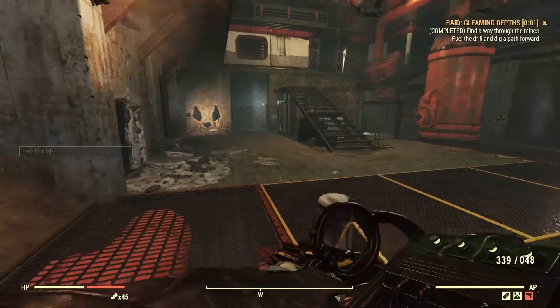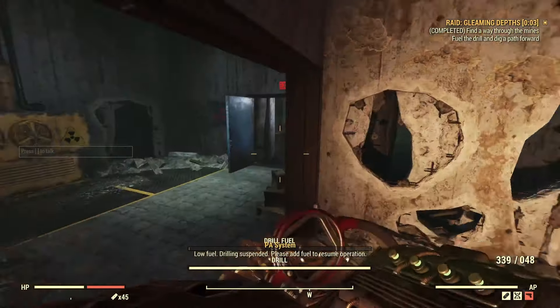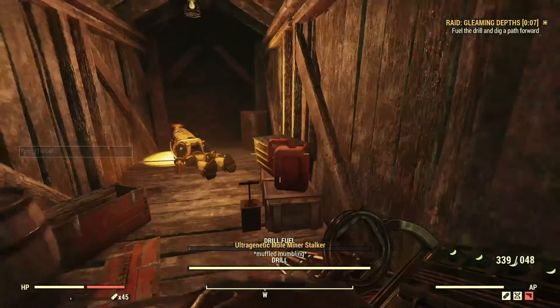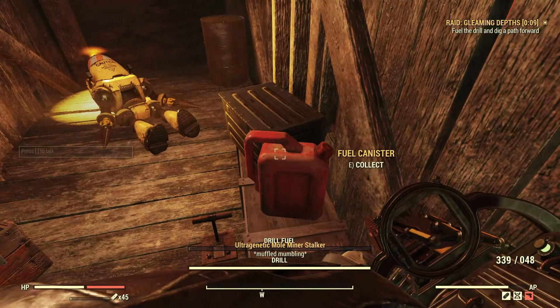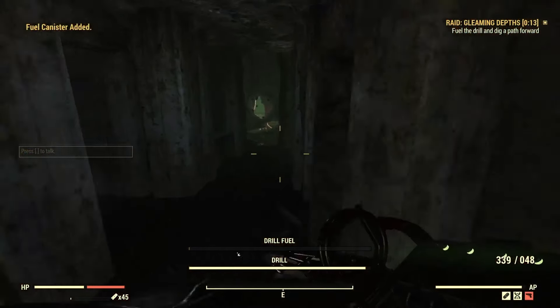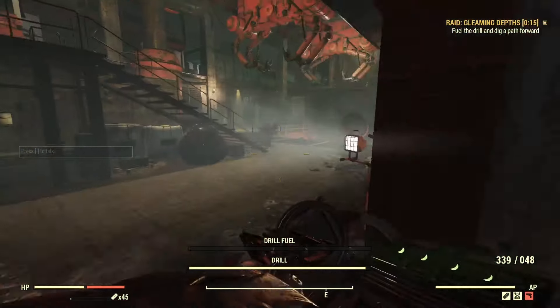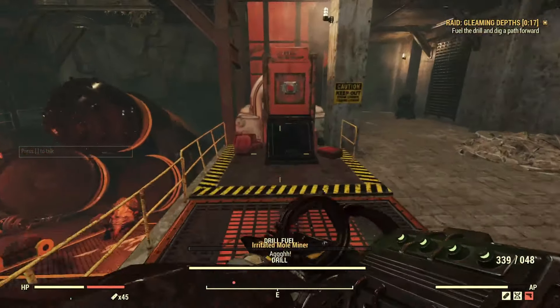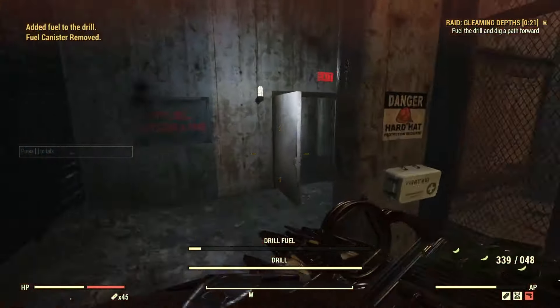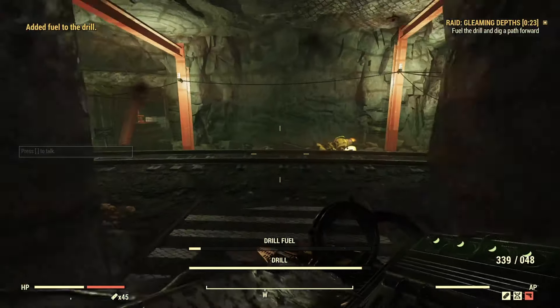Now for stage 2, the Drill. This one is actually a lot more difficult than it seems, and the goal is to fill the container with some fuel. The clip you're seeing right now was done in a god mode custom world to show off a little bit of the mechanics. This part you cannot actually do solo — I've tried this many, many times, and even in god mode I could not complete it by myself.